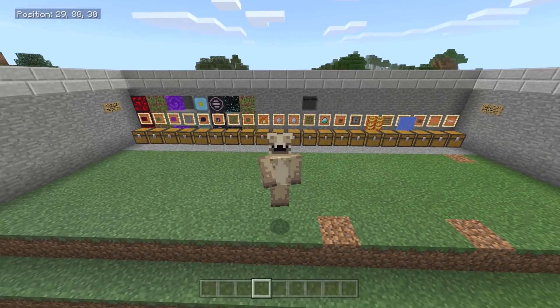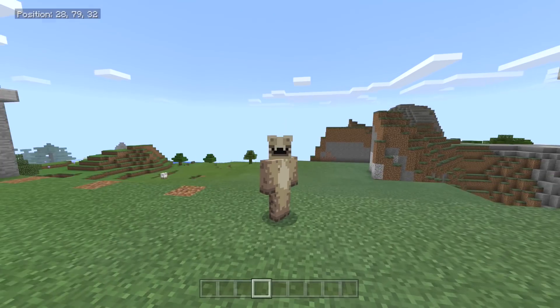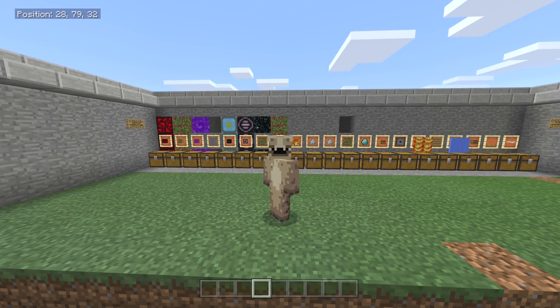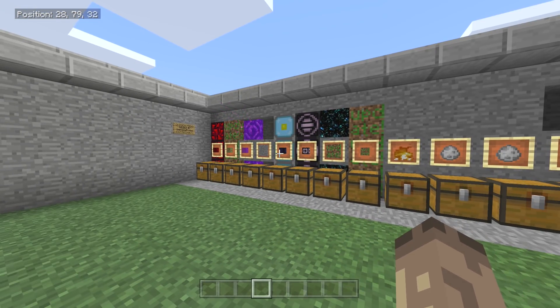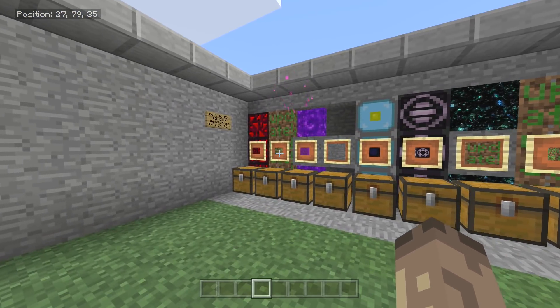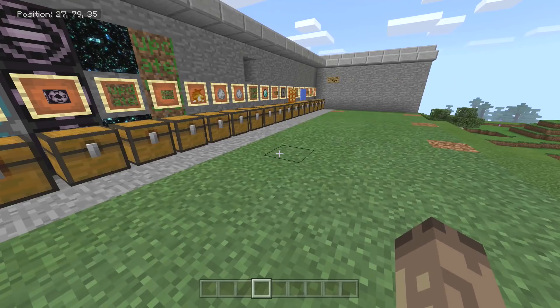Hey guys it's Damrosprobs here and this is a quick showcase of my newest map download. It's for the modders out there — just to play around with some random blocks I found and some modded items. I've got quite a few comments asking how I got these blocks and what the IDs were, so I thought it'd be easier to just make a map download with pretty much all the stuff I found.